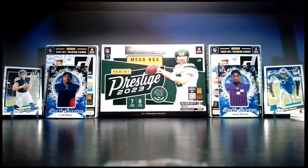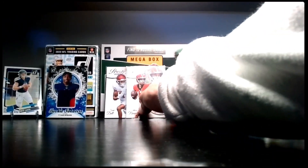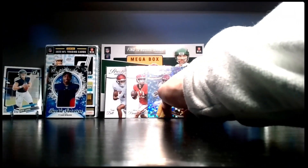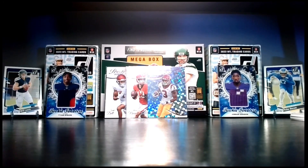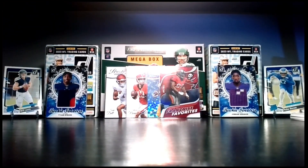We're sleeving up Stetson Bennett since he's a rookie quarterback, but we didn't pull much heat. Honorable mentions: Tank Dell rookie, Stetson Bennett rookie, diamond parallel Jordan Addison, and our only numbered card — Warren Sap to 399. If you enjoyed this video, leave a like, subscribe — we're trying to get 100 subscribers by end of year. Let us know in the comments what you want us to open next. Peace!